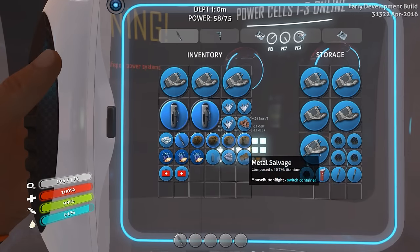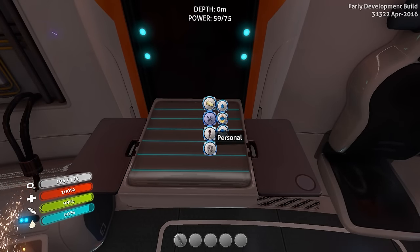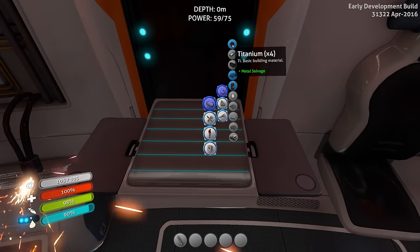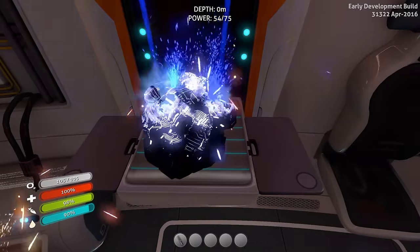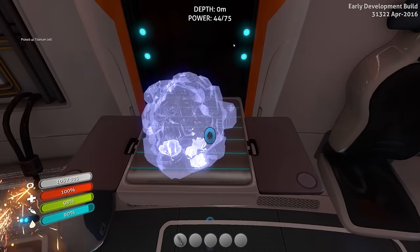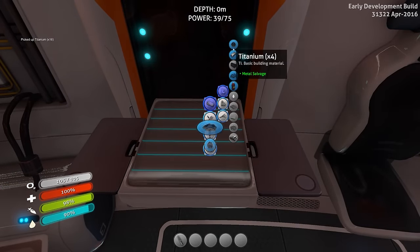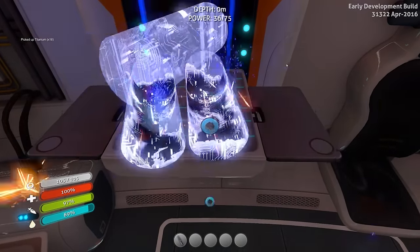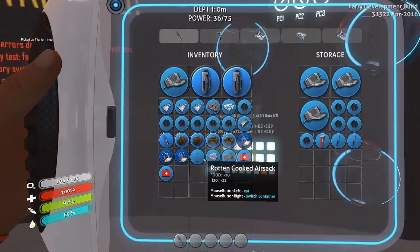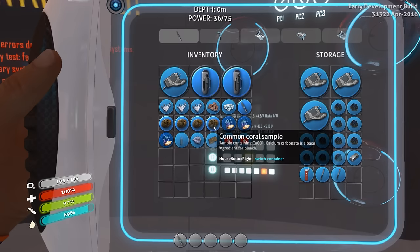We have extra metal salvage that we should just break down into titanium to save on inventory room. We'll craft those into ingots to save a little bit of room as well. Throw the titanium in here — boom, we got a little bit more room.